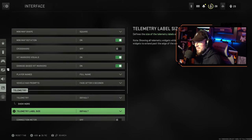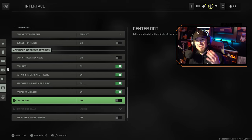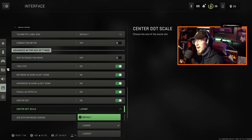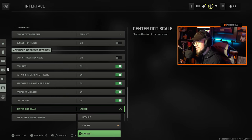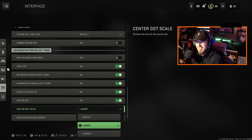Towards the bottom you're going to have a setting called Center Dot. This is off by default — you want to turn that on. You have three options: Default, Larger, or Largest. I have mine on Larger. Let's hop into a private match to show you guys what it does.